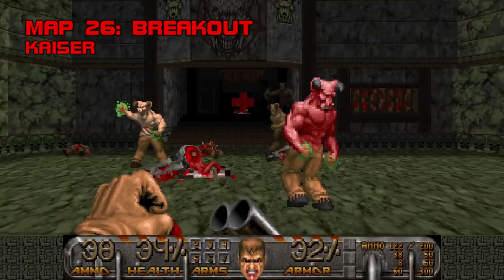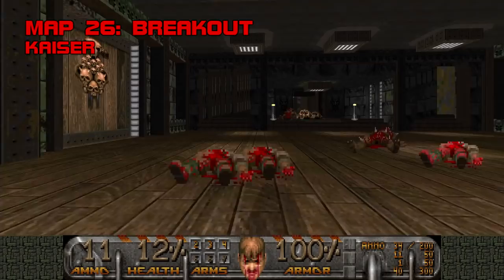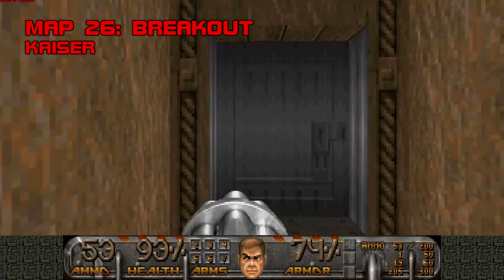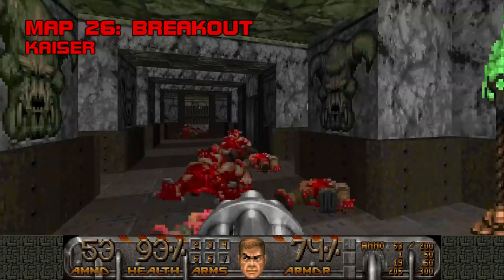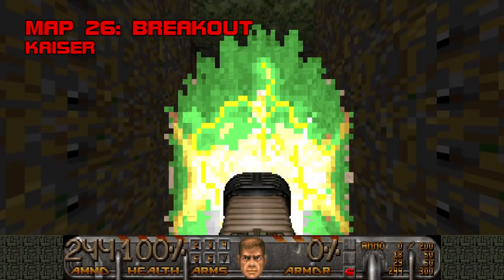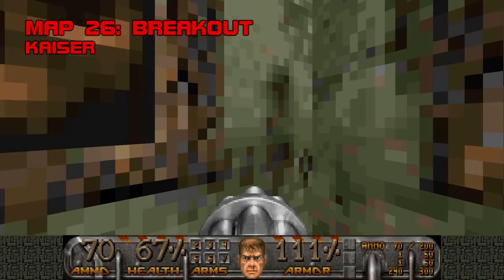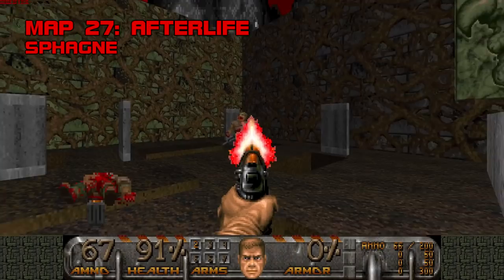Map 26, Breakout. Kaiser's last Community Chest contribution is 30 minutes of decompression after the unbridled anxiety attack that calls itself Blood Domain. It's his most ornate map yet — a luscious blend of green marble, demon tech, and rugged natural scenery, though I did find some funky texturing errors. As pleasant as Breakout is to look at, I still don't appreciate Kaiser's tendency to drag out playtime with backtracking and occasional weird puzzle-solving. I have no idea what opens up the red key — both times I played, I simply retraced my steps and found the cage open. Grade: B, Difficulty: C plus.